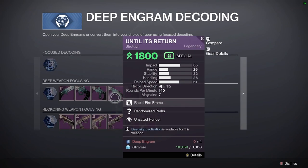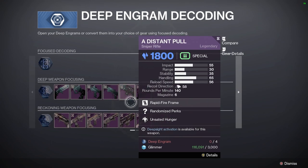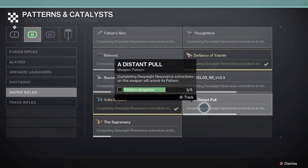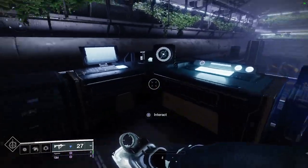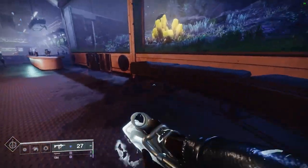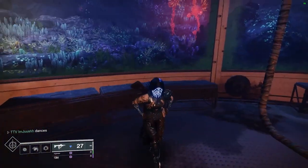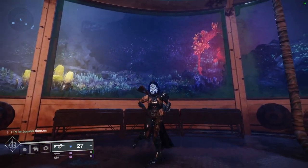So now we have the entirety of the hand cannon, the submachine gun, and the pulse rifle complete. We only need one more for the shotgun, two more for the sniper rifle, and still five for the sword — the sword is gonna be super rare. I hope you guys enjoyed the video, let me know how your luck is going with all these seasonal weapons. I'm Josh, and I'll see you guys next time — peace!